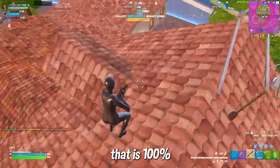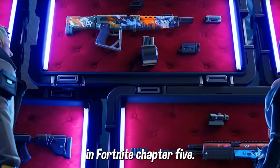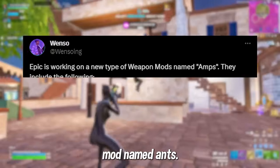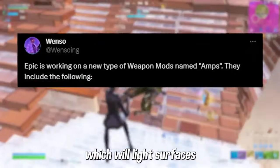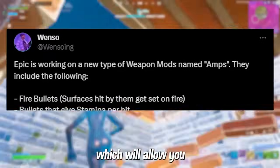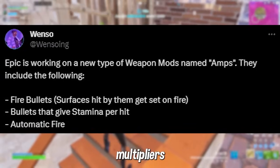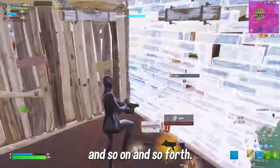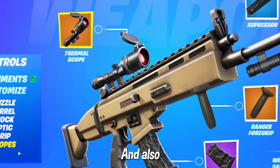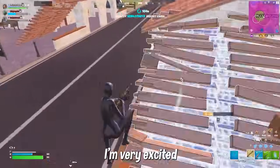The final 100% confirmed part of this update involves new gameplay mechanics for weapon mods, brand new to Chapter 5. Dataminer Wenzo tweeted that Epic is working on a new type of weapon mod named Amps, which currently include: fire bullets that light surfaces on fire, bullets that give stamina per hit, automatic fire that turns semi-auto weapons automatic, and crit damage multipliers depending on headshots, body shots, and so on. On top of this, four new weapon mods will be available on weapons and at the upgrade bench: the Muzzle Breach, the Long Barrel, the Fire Barrel, and the Triple Barrel.